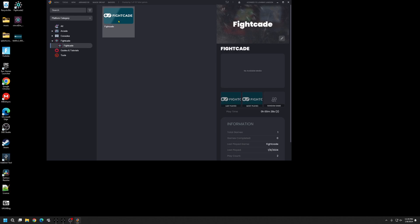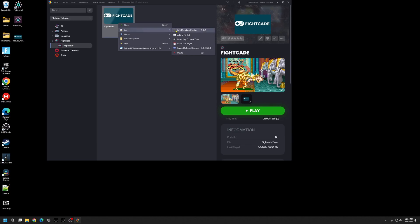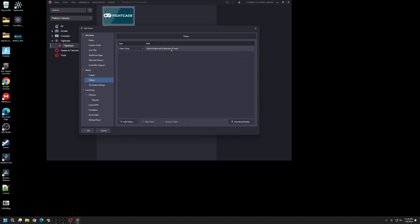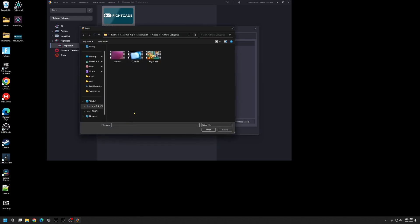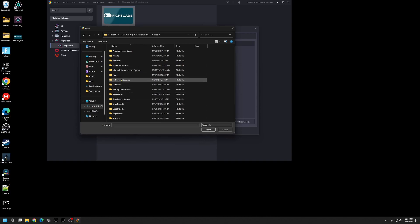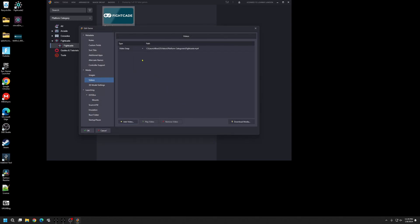While getting the clear logo sorted for the game in Big Box, let's also add the video. Right-click on the Fightcade game, go to Edit, then Edit Metadata. Come down to Videos — I already had one added so I'll remove it so it's blank for you. Hit Add Video, locate a video to use — I'll use the same Fightcade video we downloaded. Go to your Launchbox folder, down to Videos, Platform Categories, click on it and hit Open. That's done — hit OK.